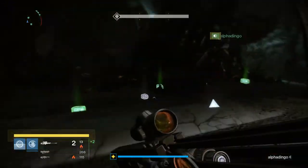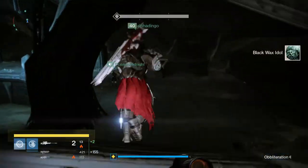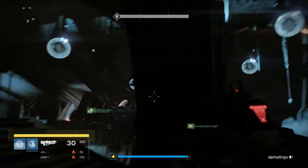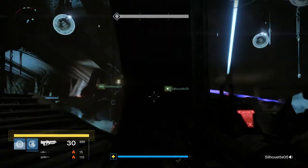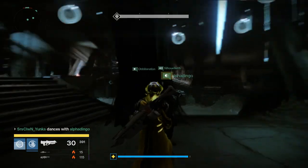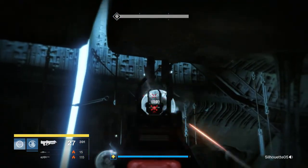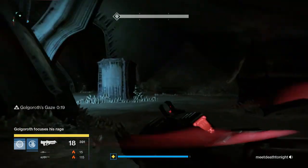Another thing guys — there's gonna be a debuff on one person in the fire team that goes down into the pit. It's gonna be called Unstable Light. They're gonna have a timer, I think it starts at five seconds, and they need to get away from their teammates. If they don't, all their teammates near them are gonna die, but the person with the debuff will not die. Really interesting.